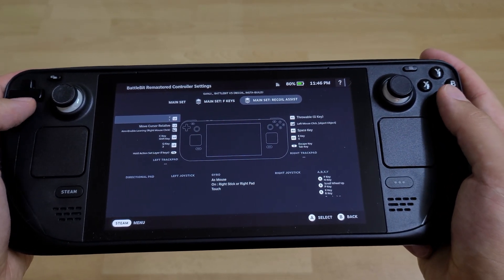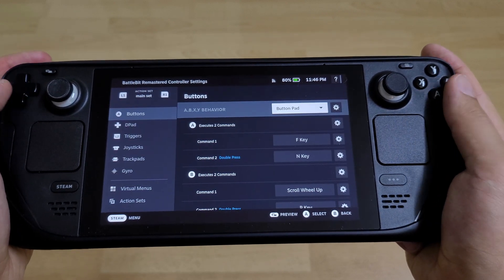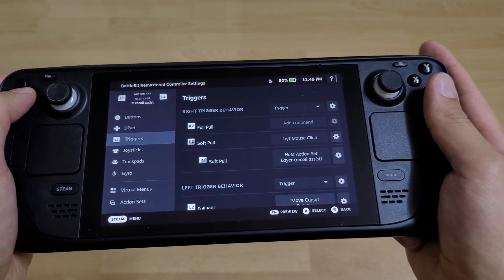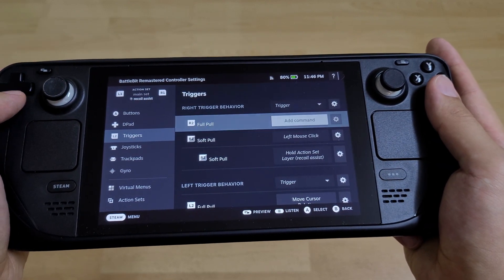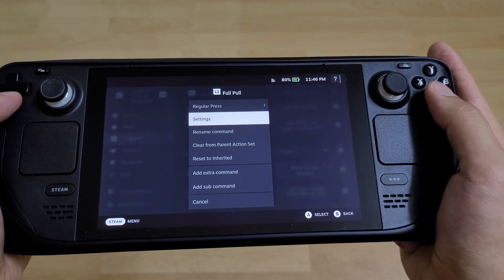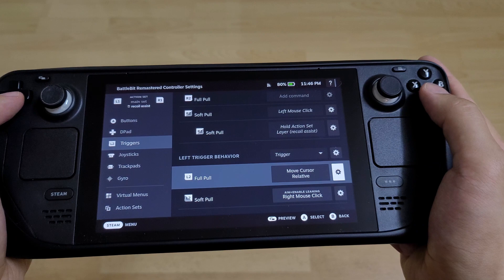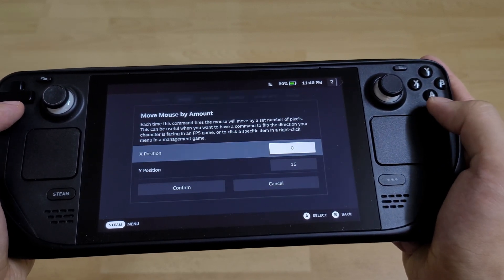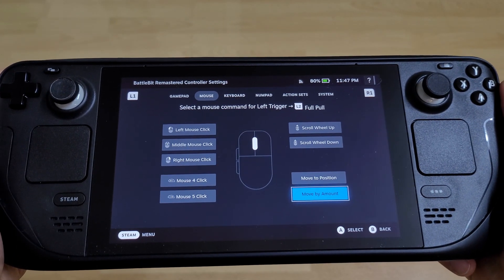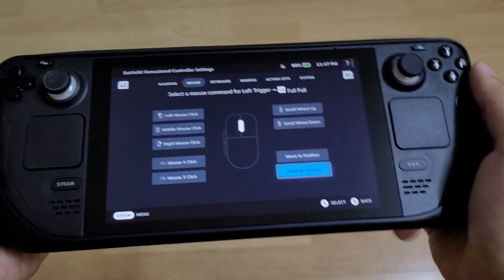First, let's talk about recoil assist. Basically what I'm doing here is I'm making an additional layer, which when left trigger is pressed — when I'm aiming down the iron sights — the right trigger on the full pull moves the mouse cursor. And it moves it so it repeats when I hold it. Every 10 milliseconds it moves — move by amount — I'm moving it down 15 pixels. When I'm doing so, left trigger to aim, right trigger to shoot, the cursor, the scope itself, it's being moved down like this. You'll see it later.